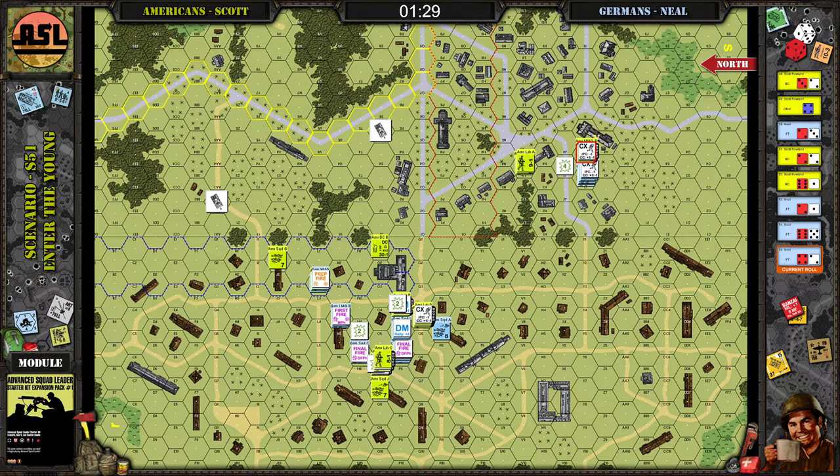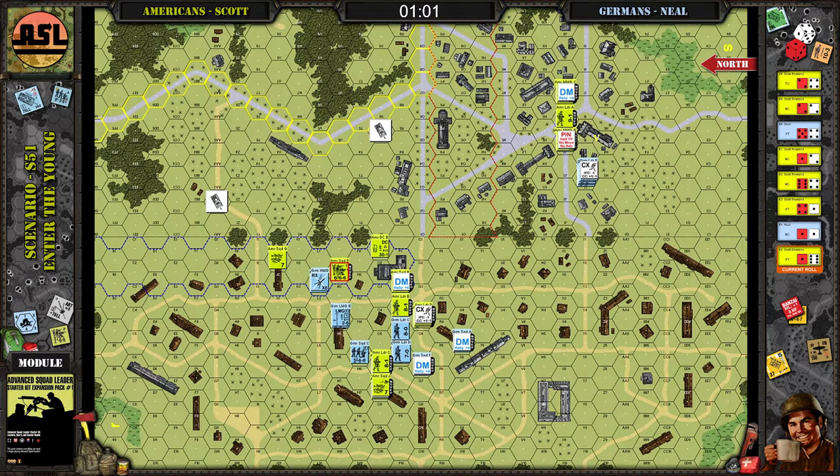One thing we noticed: I read the victory conditions on the card and they seemed pretty straightforward. But the way they marked the victory conditions on this Vassal map we downloaded, they put the V right in the middle of the buildings — they should put them on the actual hex. It's not the building, it's the hex within each building. We couldn't find a definitive answer on whether it was the building or just the hex, but we figured it was just that specific hex. The leader made it into the building but didn't make it to H4, which was technically the victory condition hex, and P5 was technically the victory condition hex on the bottom side.